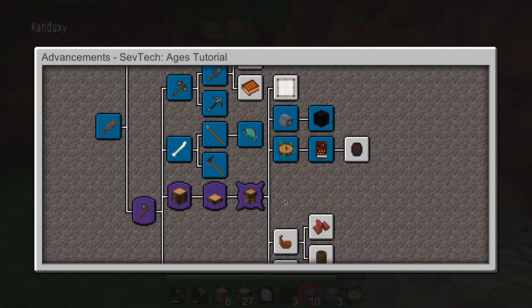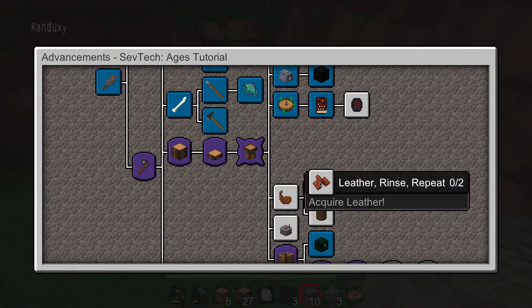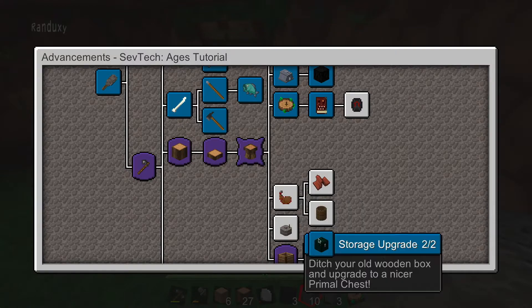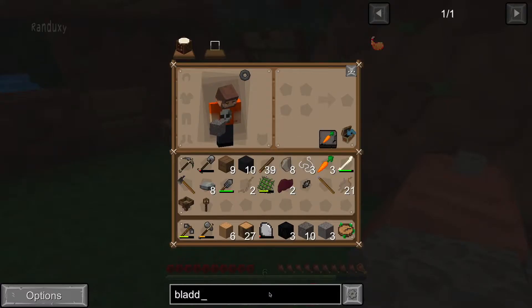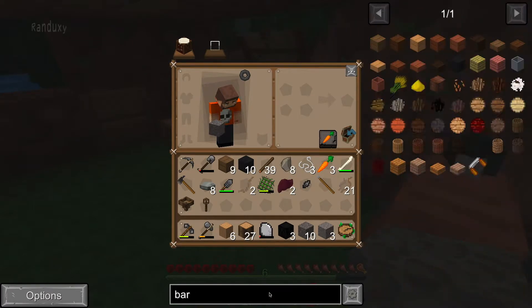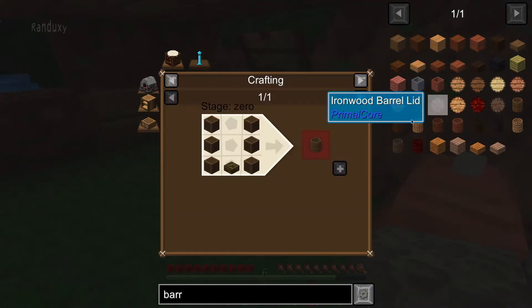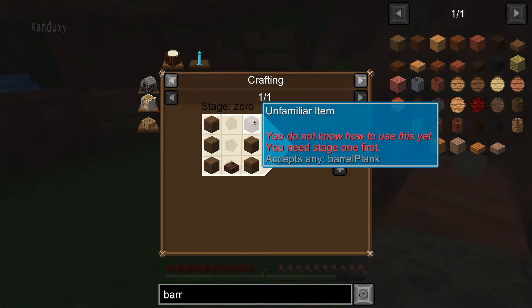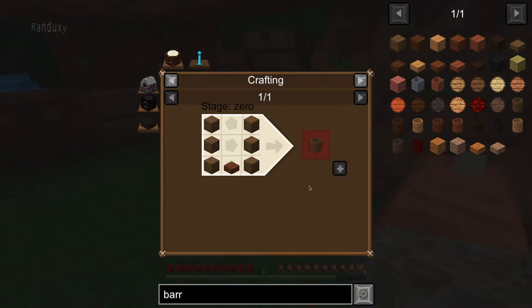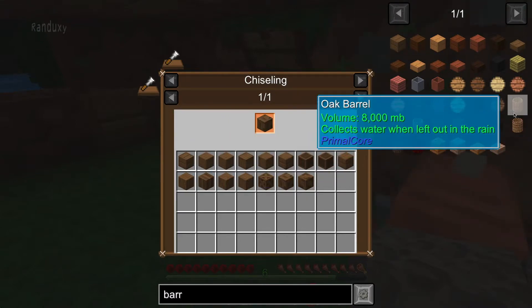That's good to know. The bladder leads to leather, and then the barrel — can we see what makes a barrel? We need barrel planks, which we don't know what those are yet. So that is out for now.